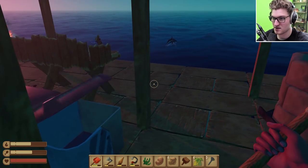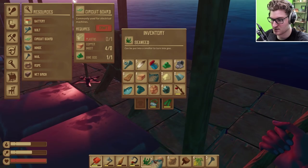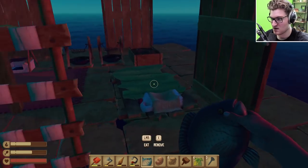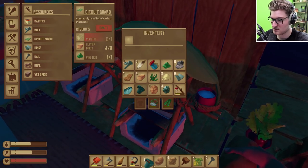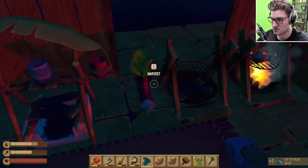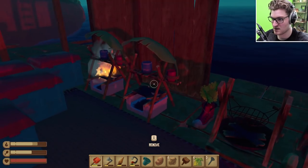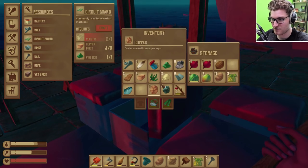Let's take that, let's take the copper, and then I'm gonna craft a circuit board. We're gonna throw our fish - let's throw the tilapia on the fire real quick. Come on tilapia, get on the fire. I'm gonna drink a little bit of water. Get some planks on all these bad boys - alright, fishy is a-cooking.